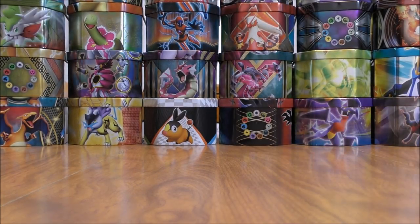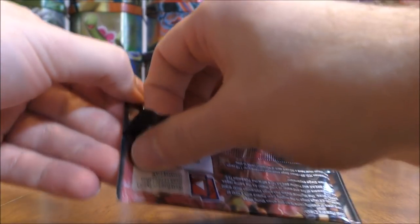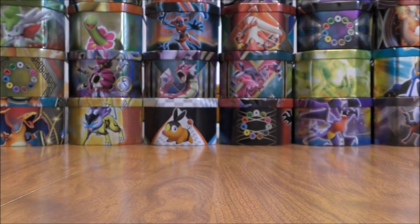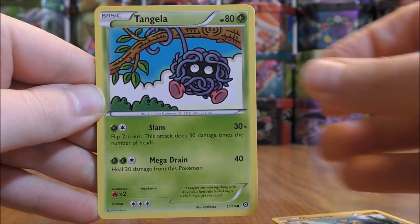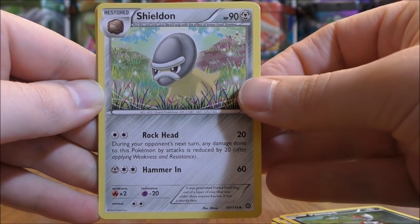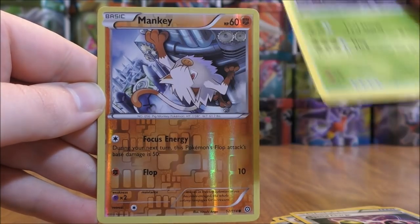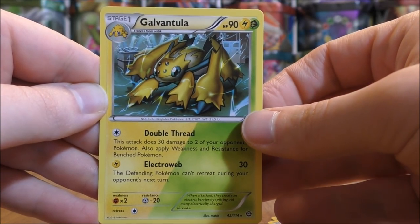So a decent pack there — very happy with that Volcanion pull. Yveltal Break cover artwork pack, two more packs left to go after this one. Green colored code card — would love to pull a Break card out of the remainder of these packs. Croagunk to start the pack — Tangela, Klink, Joltik, Pawniard, Shieldon, Special Charge, Tangrowth. Reverse Holo of a Mankey, that is a common. And the final card is a Galvantula.